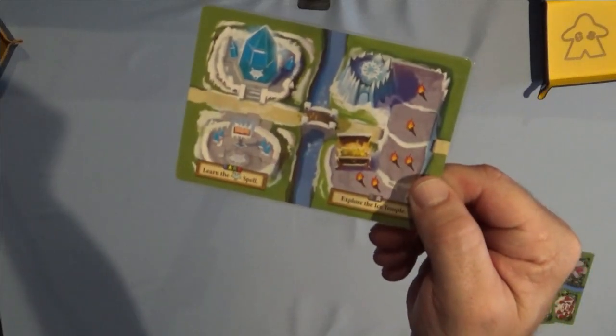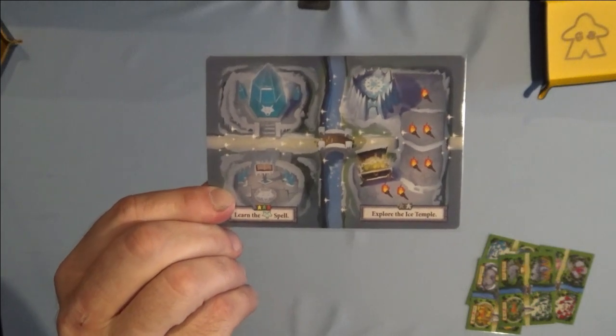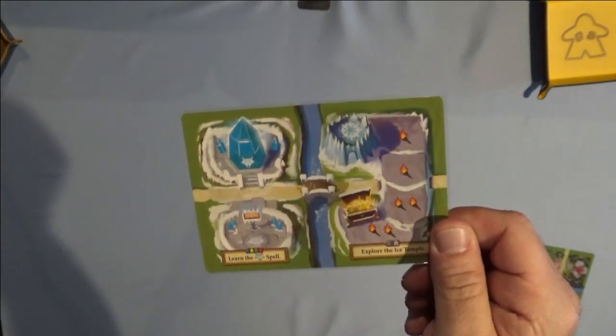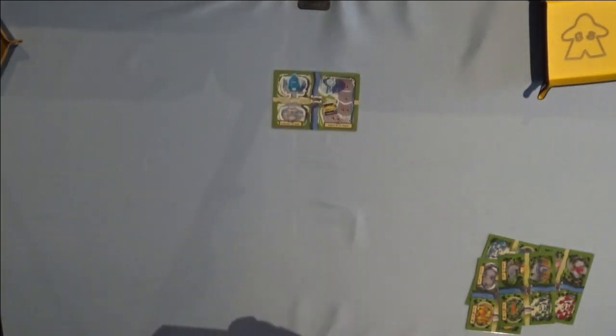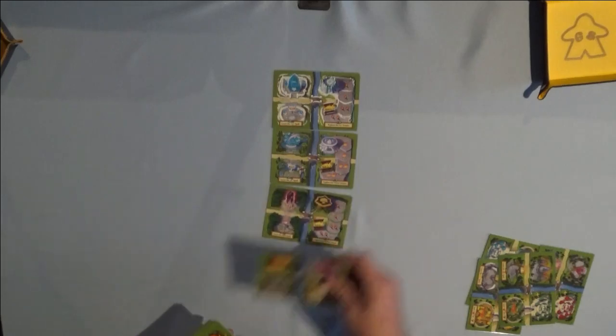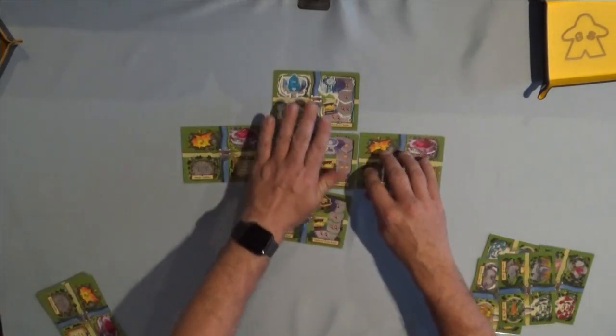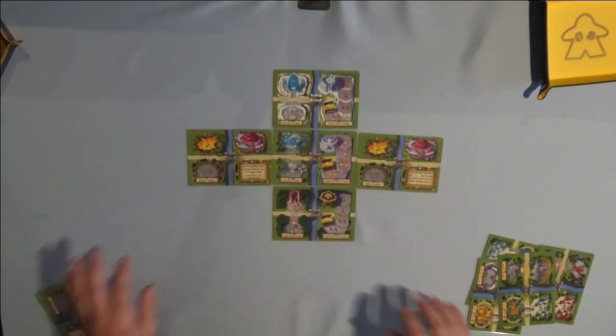You have two sides to a card: the green side and the dark blue side. The dark blue side is for the variant called Gloomfall. We're going to be playing with the green side, which is the normal variant. So grab five randomly and lay them out in a plus sign pattern, just like that.